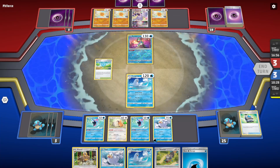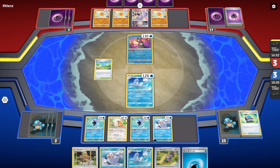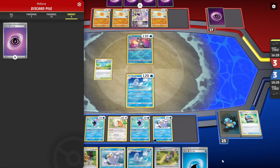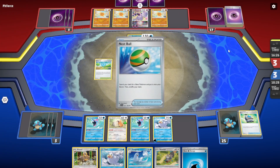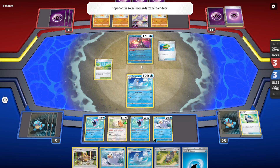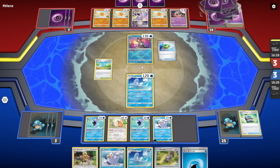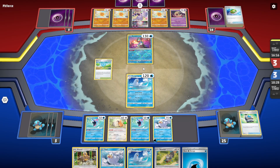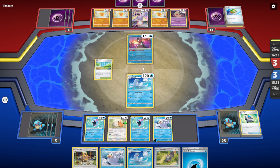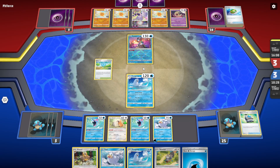Are we gonna play Iono now? Greninja has no Water Energy — come on, it's not possible. If they play Raihan though and do Luminous, they just need one water. But there's no way to attach single water energy. Energy switch? They only have 3 cards in their hand.